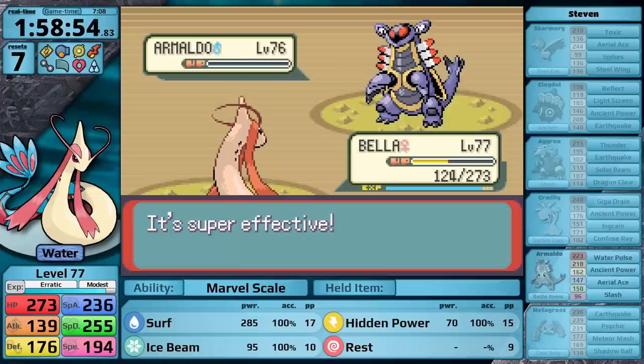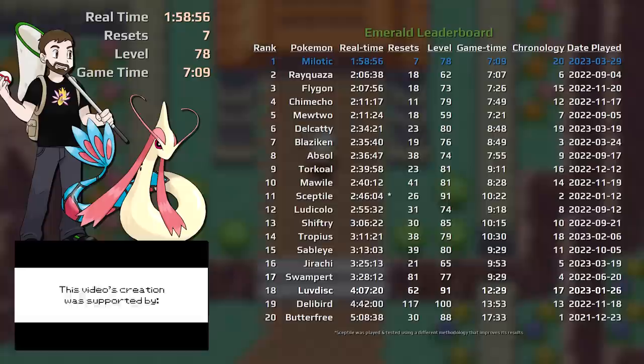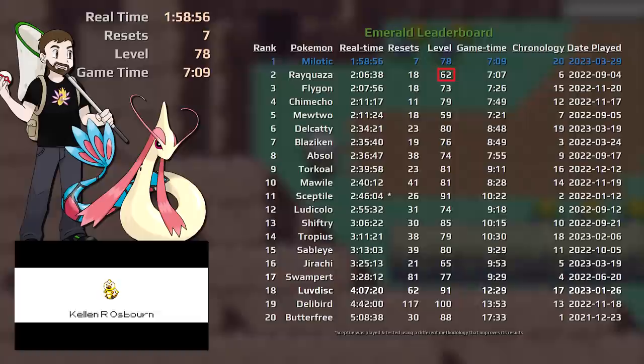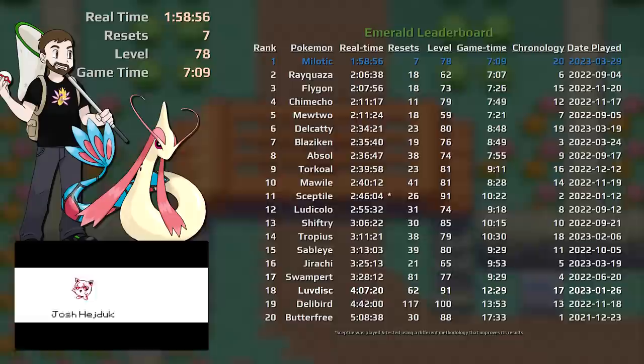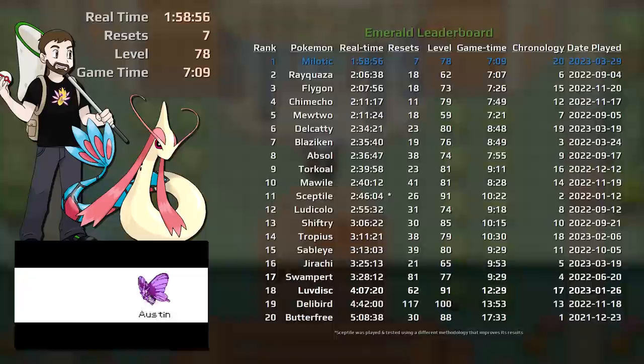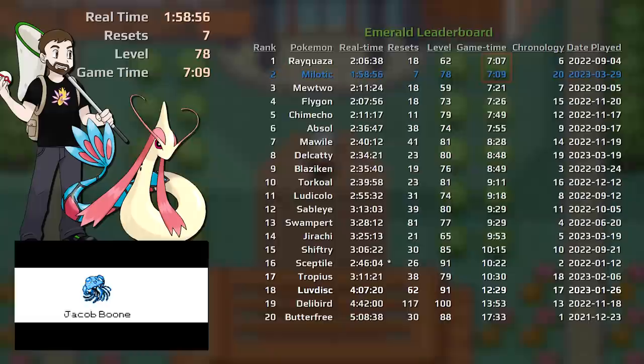Milotic clocks in with a sub two hour time: 1 hour, 58 minutes, and 56 seconds, with seven resets at level 78. This took seven hours and nine minutes of game time. So if we rank all my playthroughs in Pokemon Emerald to date, Milotic has the best result in terms of real time. Also, it's worth noting that Milotic finished the game at level 78, and Rayquaza finished the game at level 62. I really think that shows the major difference between the erratic growth rate and the slow growth rate. Because these are all first attempts, I do think it's fair to reshuffle these rankings and show how these Pokemon stack up if we take game time as the primary metric. In this case, Rayquaza is faster than Milotic, however only by two minutes of game time. So I think that Milotic will have impressed all of you — it certainly impressed me.